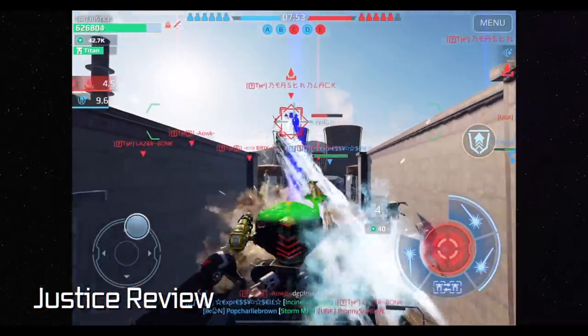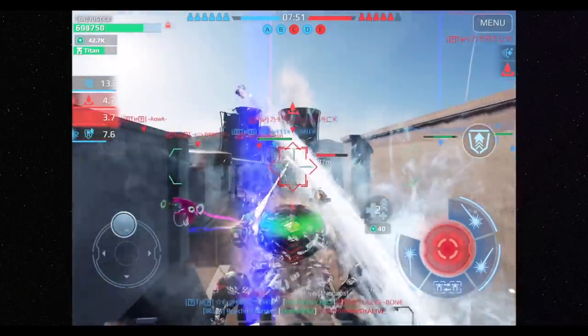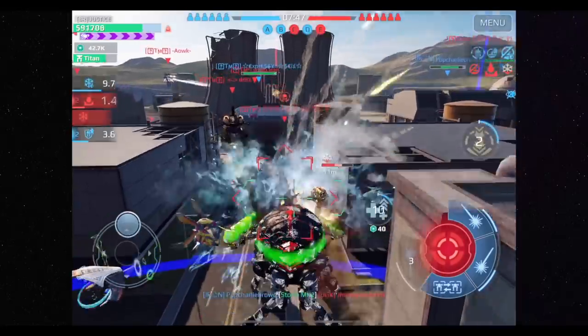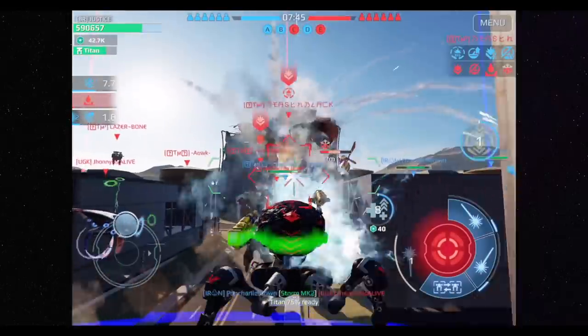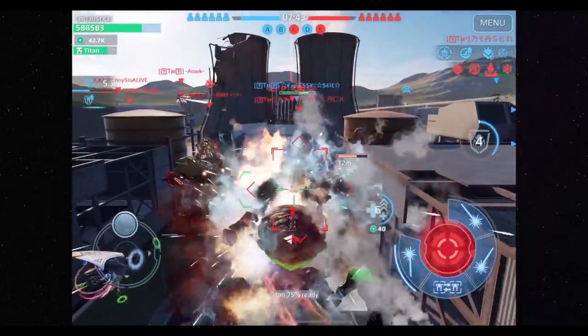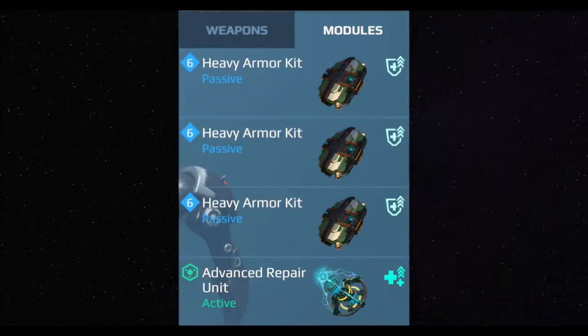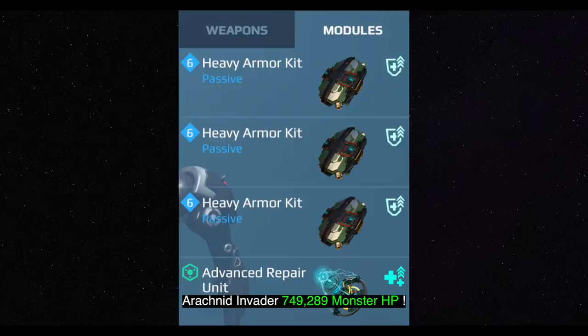My tip for killing more reds with a DSC faction bot is to choose Invader and build it up to take out meta bots like Shell and tanky bots like Fenrir. Be ready for any red with this incredible build — recommend three heavy armor kits. It's possible to build Invader into an HP monster, especially the arachnid one.